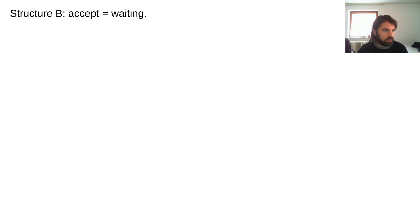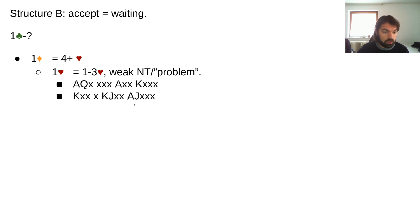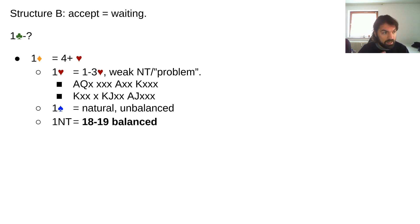Now let's go to Structure B. First I'll explain just the rebids of opener: accepting shows a waiting bid, so one heart would show kind of a weak no trump, or maybe a problem hand. A weak no trump is a thirteen-count without a four-card fit. A problem hand is one where you didn't really want to open one diamond, don't want to rebid two clubs with a bad five-card suit, and it's not strong enough for a reverse. You just have this very simple convenient waiting bid of one heart.